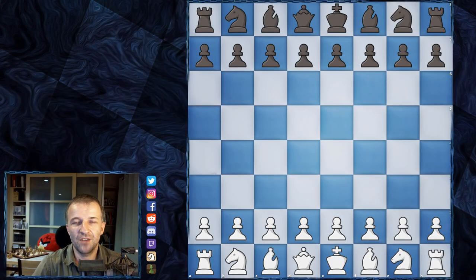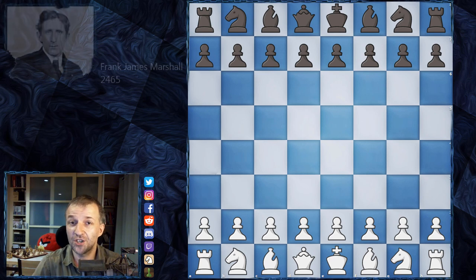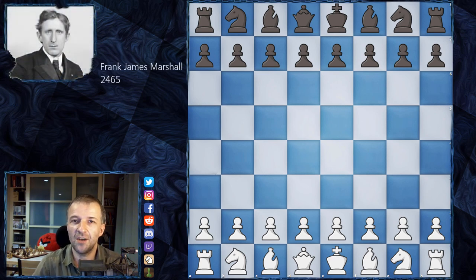Hello, Mordimer here. Today I would like to show you a very beautiful miniature played in 1899 in Chicago. This is one of the last years of the 19th century. We have Frank Marshall — yes, this Frank Marshall — leading American chess player. However, in 1899 he was only 22 years old, already quite a strong player. His ranking estimated by chessmetrics.com is 2465, and he's going to play as black. Five years later, Frank Marshall won the very strong tournament in Cambridge Springs.